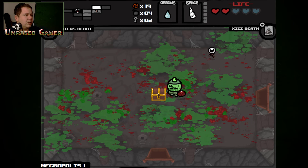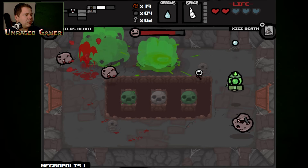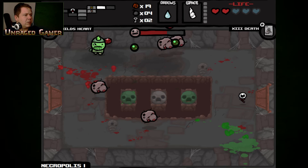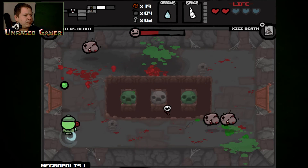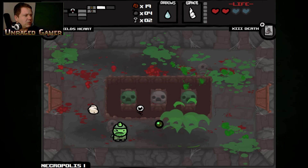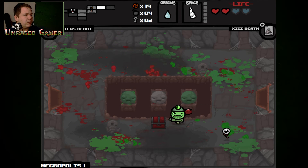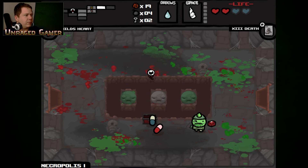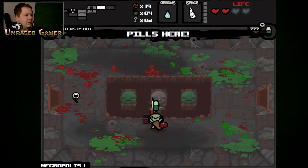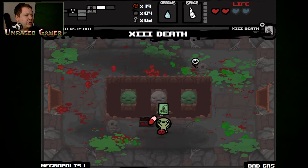Here we go — and two keys. But this is Necropolis. There we go — the red chest. Tears down? No thanks. Bad gas and the death card.